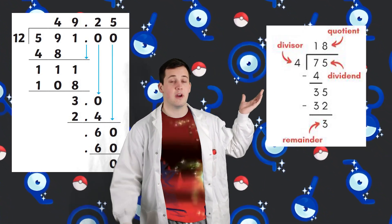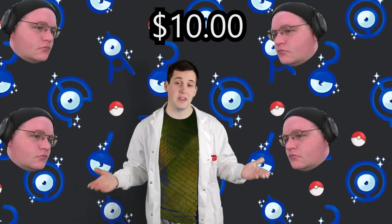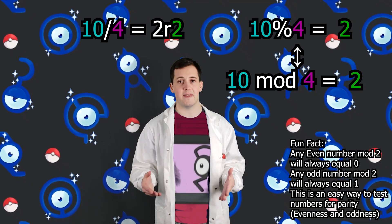This UID is then modded by 28 to determine the form of an Unown. If you don't know what a modulo operation is, let me briefly explain. Before learning long division, you might have learned division with remainders. Say we have 10 marbles to evenly distribute between four people — would it make any sense to give someone half a marble? A better solution would be to give each person two marbles with two remaining. A modulo operation is used to get this remainder.